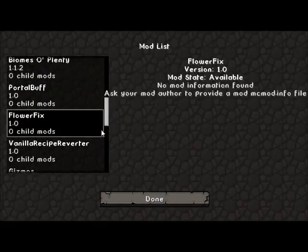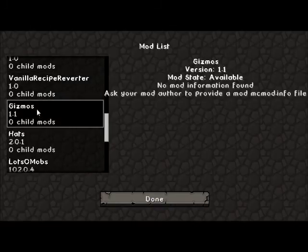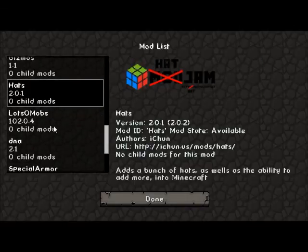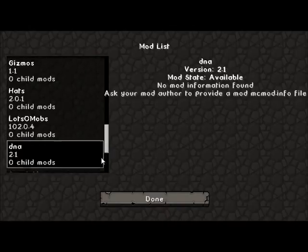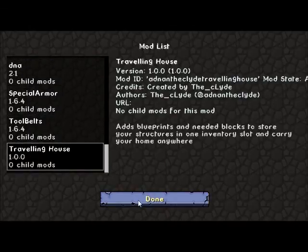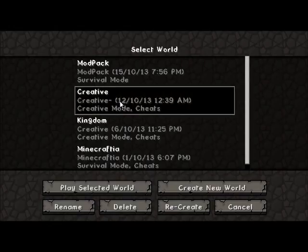There's also Flower Mink Fix, Recipe Verter, Gizmos, Hats — that's a really cool mod — Lots of Mobs, DNA so like dinosaurs and stuff, Special Armor, Tool Belt, and Traveling House so I can transport. I'll show you something really quick.